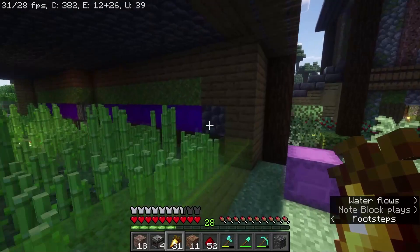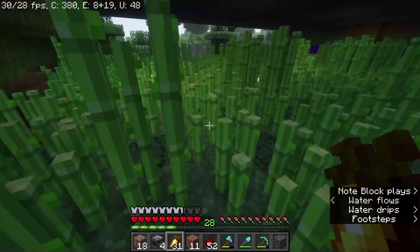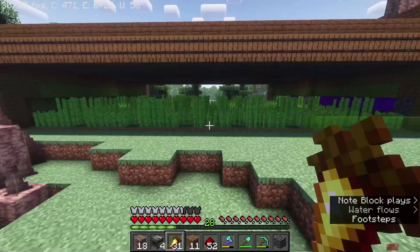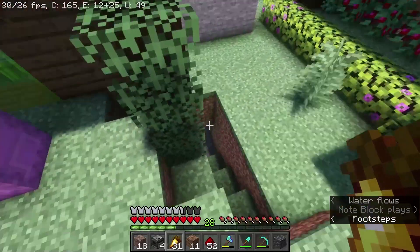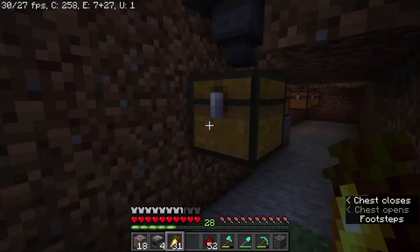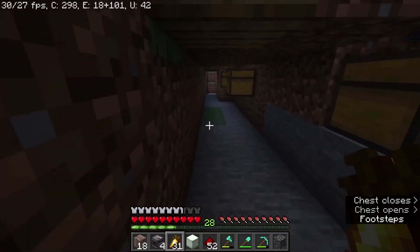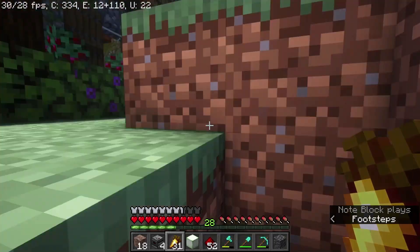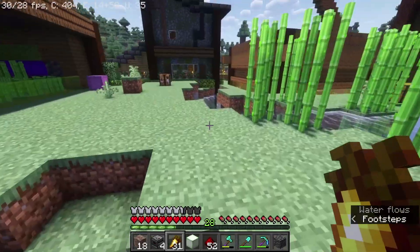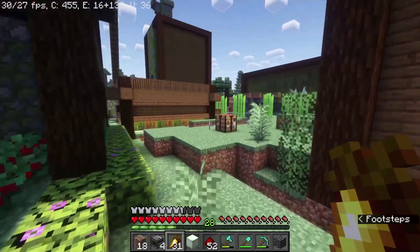Over here we have a sugarcane farm — a flying-machine-based sugarcane farm that's quite efficient. I kind of engineered this on my own; I didn't look up a tutorial. I measured it out and used the flying machine design from the dripstone farm, and it works really great. If you look down here: sugarcane, sugarcane, sugarcane. I put this in at around the 37-hour mark, and the last few hours were spent on the building itself.